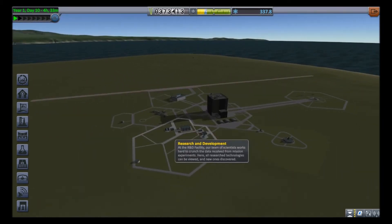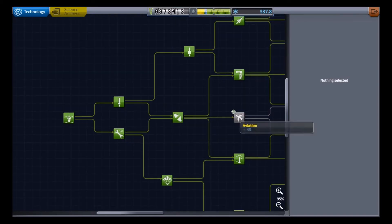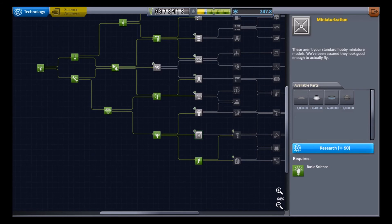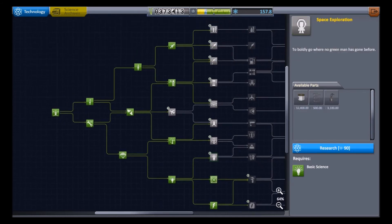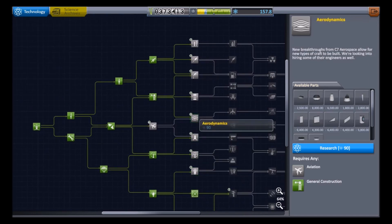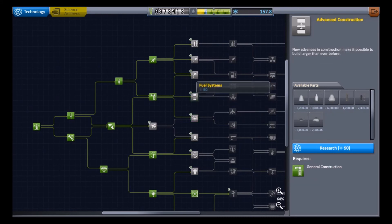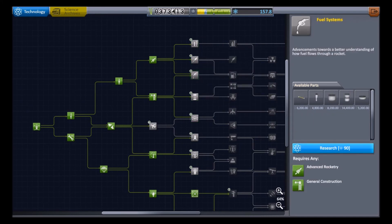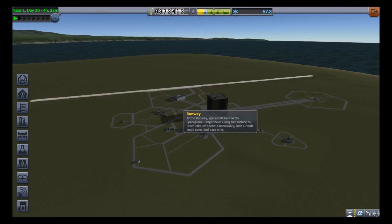Now let's just get all of that science. We want solar panels because we are going to get probes up there, and they always use electricity even in hibernation mode. We have enough science for one more tech tree unlock, and I think I'm going to get this. Well guys, make sure to keep that toast — rockets and toast.